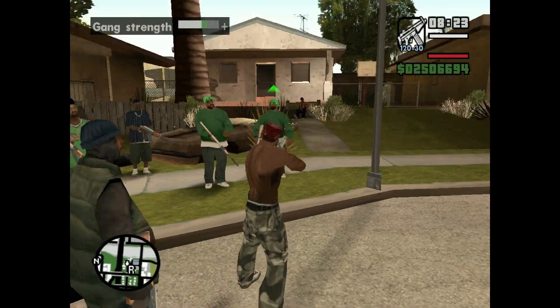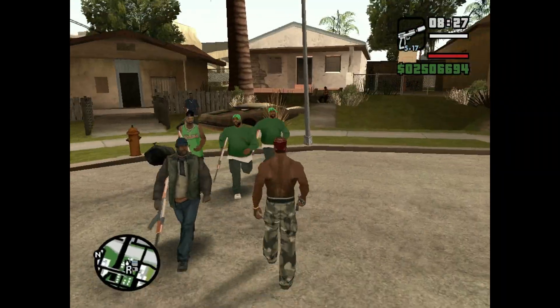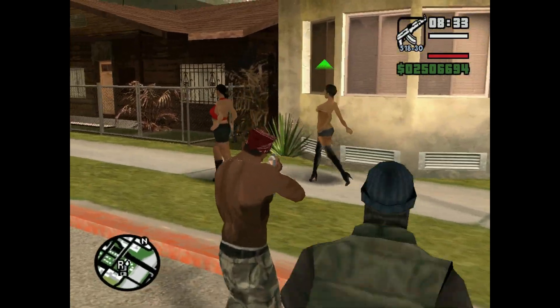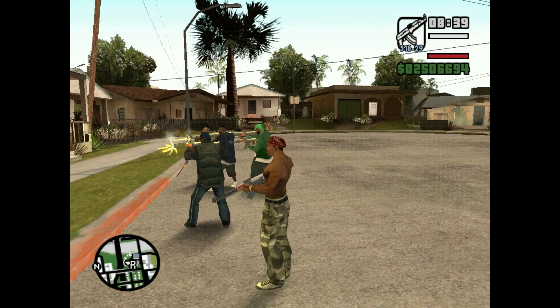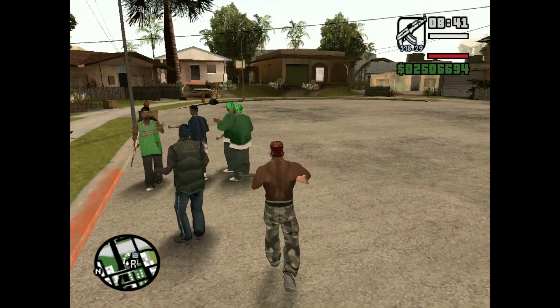I'll show you what the gang does — if you aim at anyone and then press fire, everybody will kill that person. So this is what the video is about: how to create a gang.